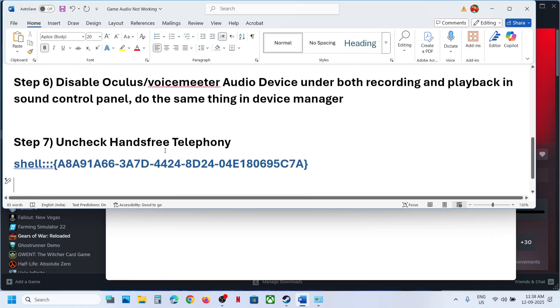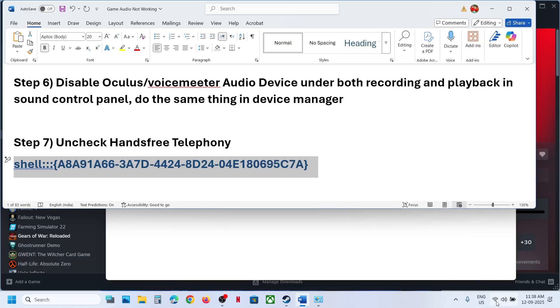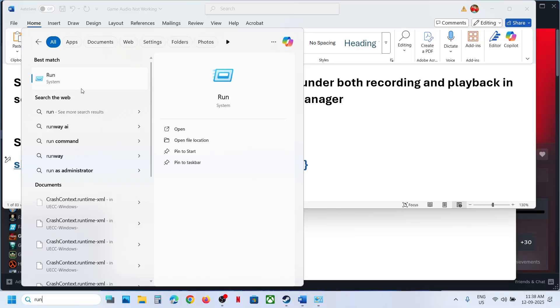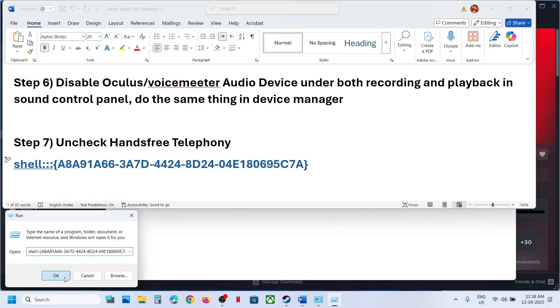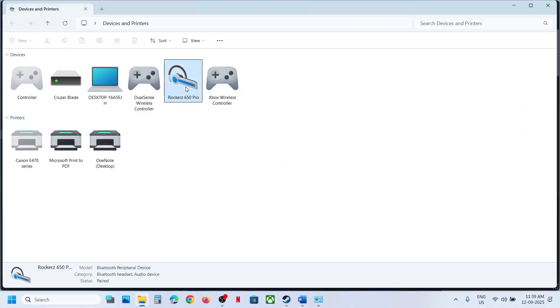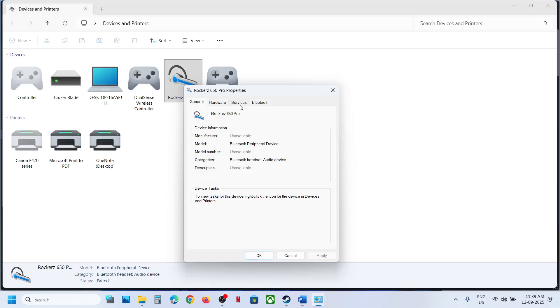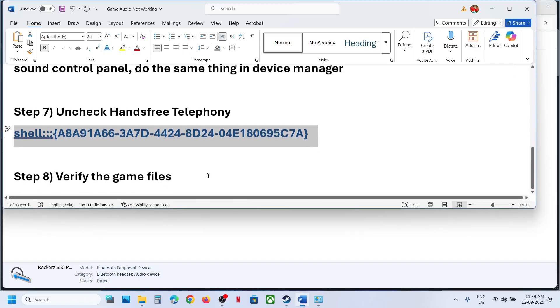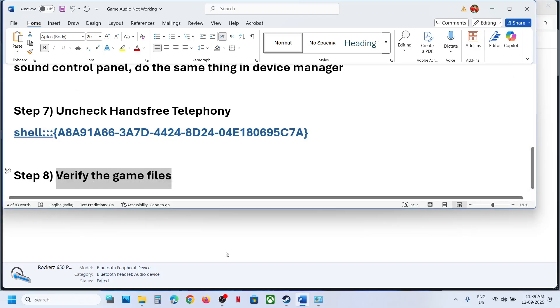The next step is to uncheck Hands-Free Telephony. Copy the command provided in the video description, type 'Run' in the Windows search box, paste the command in the Run box, and click OK. This will open Devices and Printers. Select your speaker, right-click, go to Properties, then go to the Services tab. Uncheck the box that says Hands-Free Telephony, hit Apply, click OK, then relaunch the game and check.